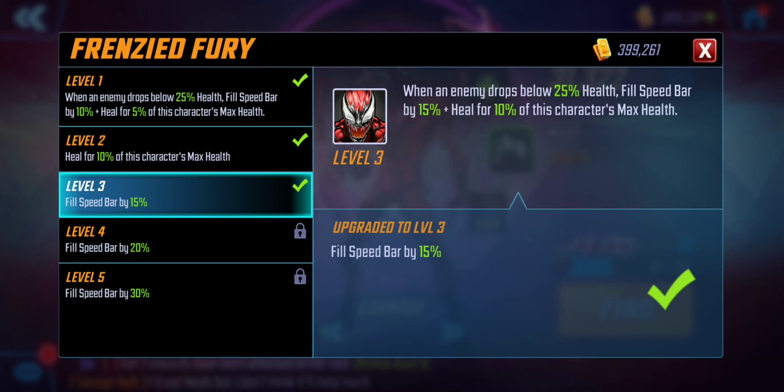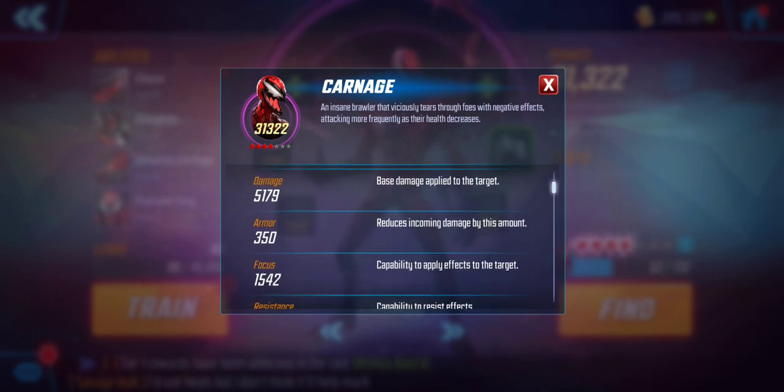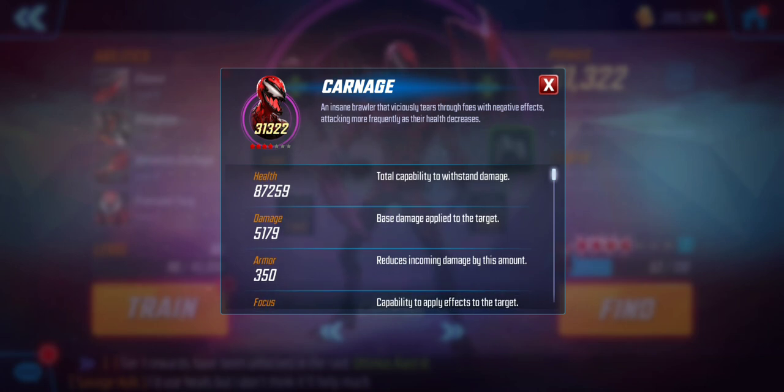This is crazy because he has 87,000 health, which means he's going to heal for 8,700 health every single time any character on the opposing team drops below 25% health — which is insane. A couple drawbacks though: his damage is a little low. At higher levels, he's going to be an absolute juggernaut dealing damage like crazy. His armor is obviously low, but he makes up for it with the large amount of health. When he's maxed out, he's going to have a Thanos-size health pool.